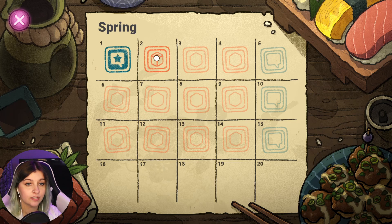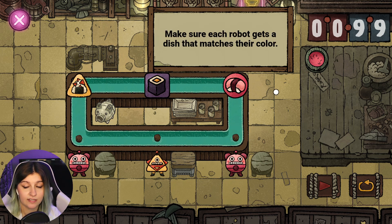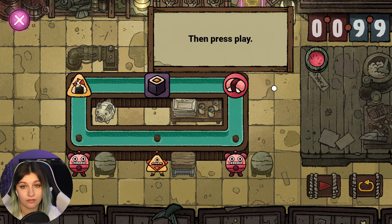Let's go ahead and jump into Spring 2. You're the new manager of this sushi restaurant for robots. Make sure each robot gets a dish that matches their color. To do so, drag a sticker from the table and drop it in an empty place in the conveyor belt. Then press play.